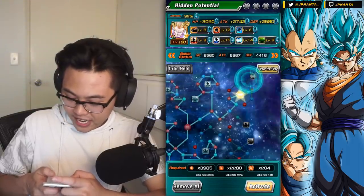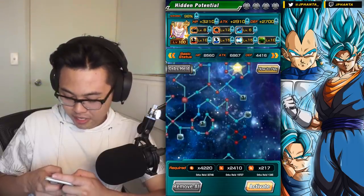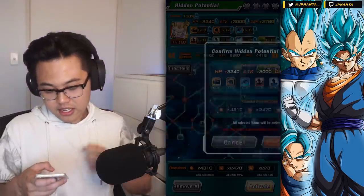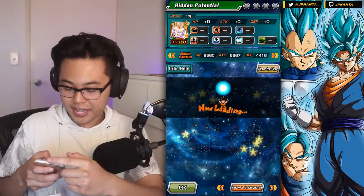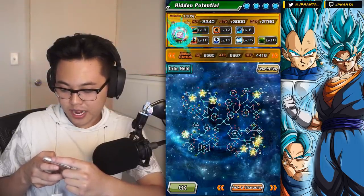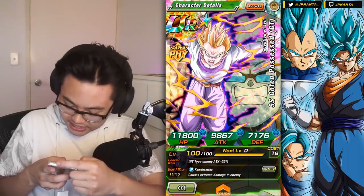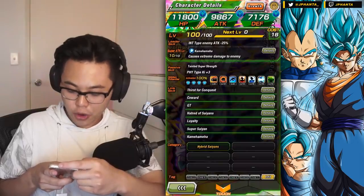We're almost done here. Hopefully we get all 100% here and not miss any orbs — that would be a great way to end it right here. 99 and 100. All right, here we go. Here is the 100%-able unit. Altogether: 11,800 HP, 9,867 attack, 7,176 defense. Average stats, but HP is pretty high.